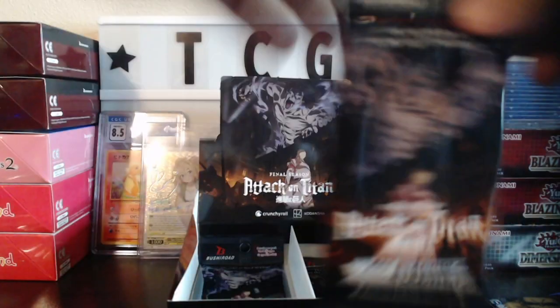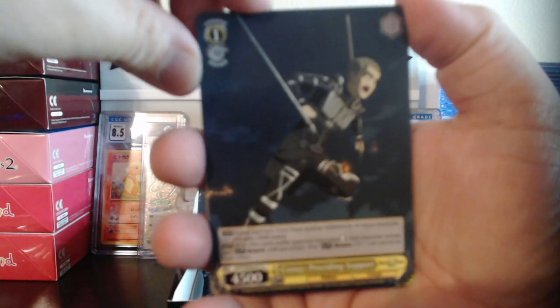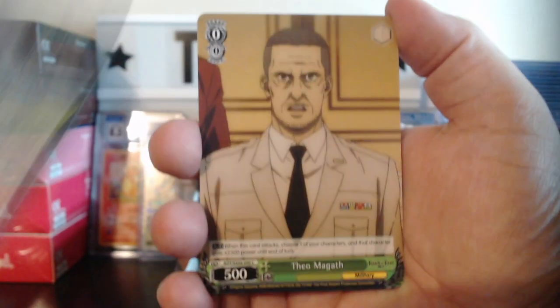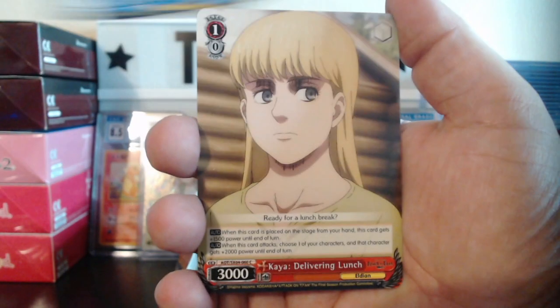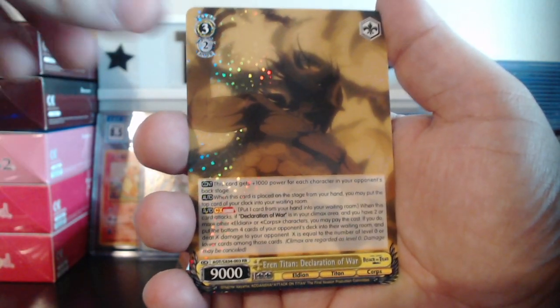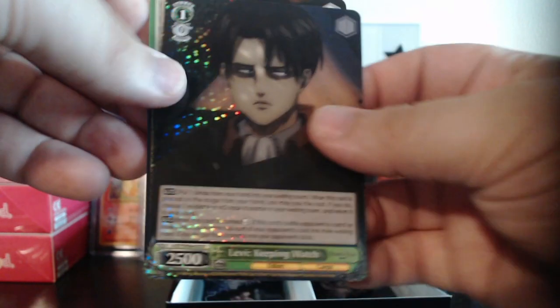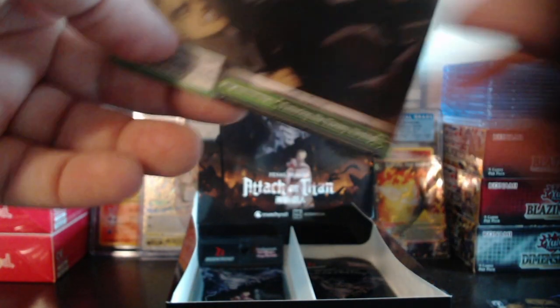Down to the last three packs — can we do it? Last three pack magic. We have Connie Providing Support, Theo, Zeke, Kaya, Aaron Titan Declaration of War — that's a new one, haven't pulled that card before. We have Falco, new Omnidirectional Mobility Gear, Levi Keeping Watch, and the last card is Entering the Enemy Airship.